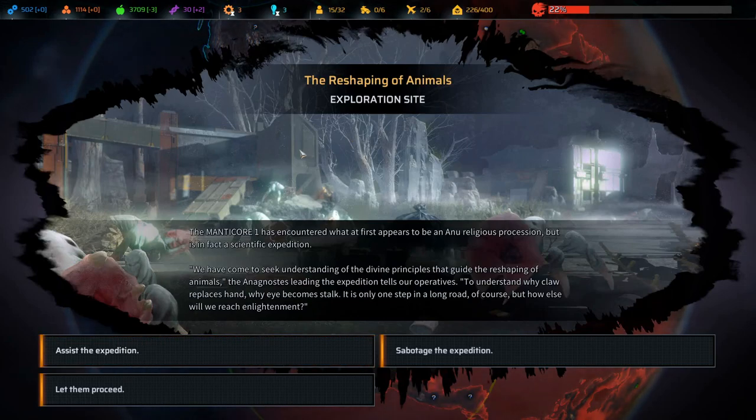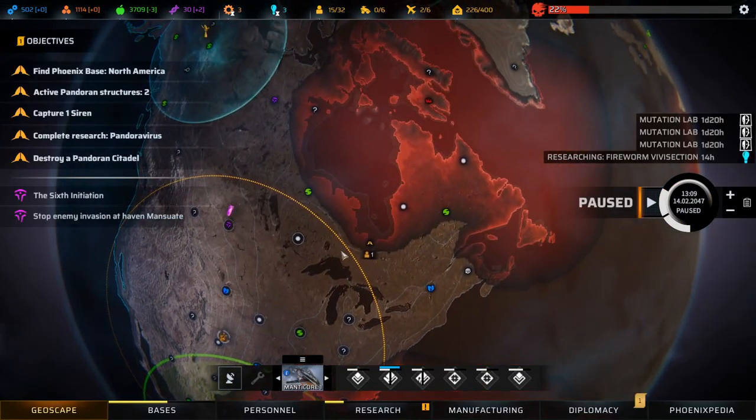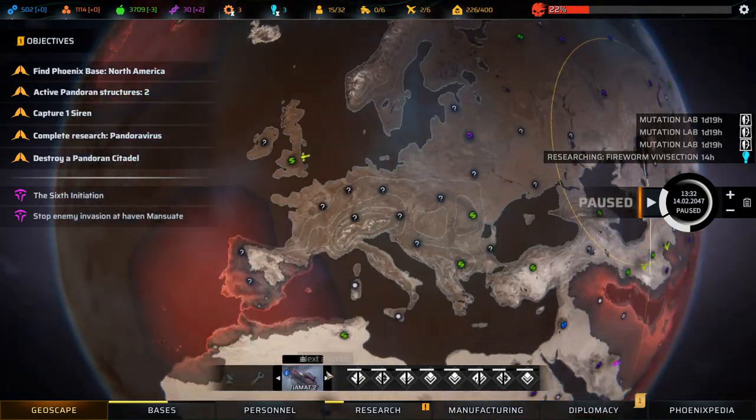Exploration site: the Manticore encountered what first appears to be an Anu religious procession but is in fact a scientific expedition. They tell our operatives they seek understanding of the divine principles guiding the reshaping of animals - to understand why claw replaces hand, why eye becomes stalk. Let them proceed - just like us, all they want is to make sense of the world.